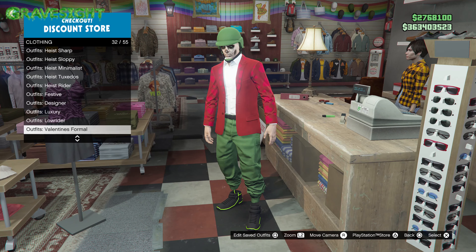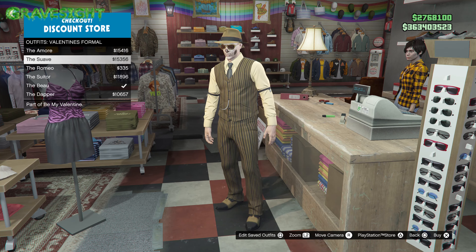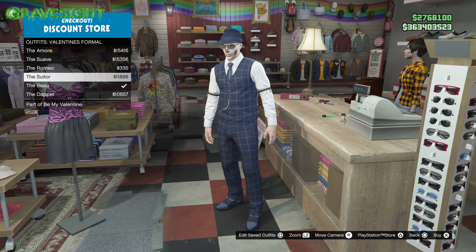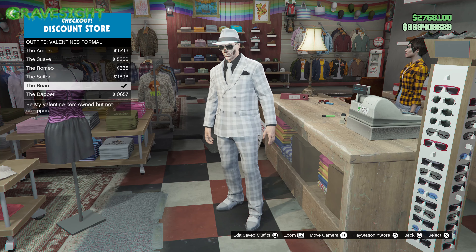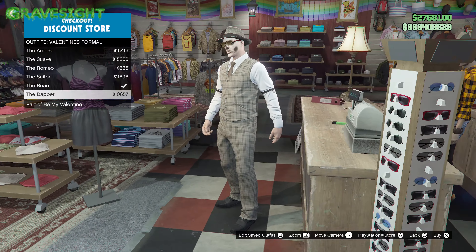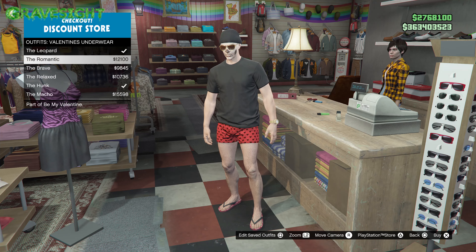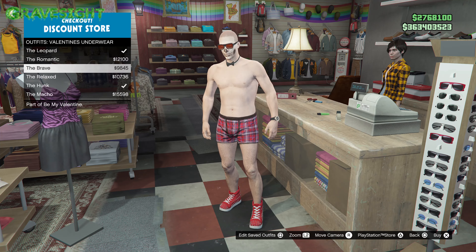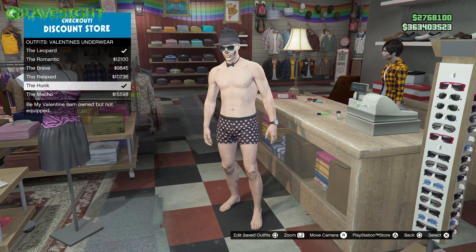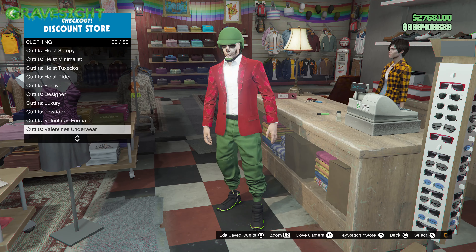There are outfits in here somewhere — and there are going to be hats too that go along. You see these outfits? These are like Valentine's Day outfits, like gangster outfits from the 1930s. It's too bad we can't have dual weapons — like dual Tommy guns or something. Machine Gun Kelly from back in the day was known for having two Tommy guns, which is how he got his name. And then more stuff right here — more Valentine's Day stuff. Some outfits that are pretty wild.